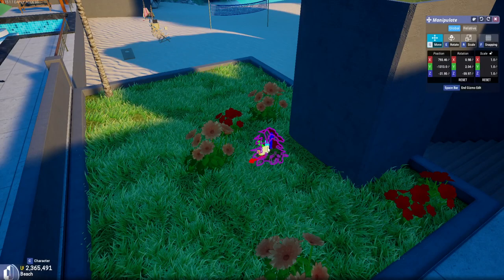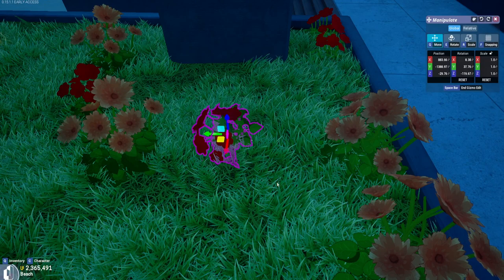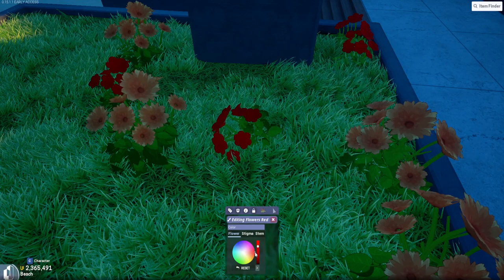Once the items are in your condo, you can click on them to change their location, orientation, and size using the menu at the top right. This menu can be changed by clicking and dragging the number or by inputting your own number into the text box. Many of the items can also be colored in different ways. By right clicking on an item and clicking on the edit key, you can change the color of the items.